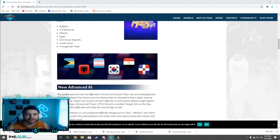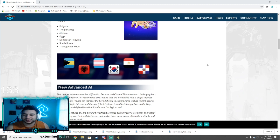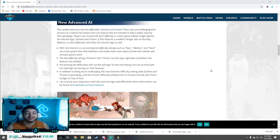Brawlhalla is showing some love to communities around the world — coming tonight we have nameplates for Bulgaria, The Bahamas, Albania, Egypt, Dominican Republic, South Korea, and a transgender pride flag. Brawlhalla is hip, Brawlhalla is here, and Brawlhalla is ready to show the world that diversity is everything. We support everybody in this community no matter who you are, what you look like, or where you come from.